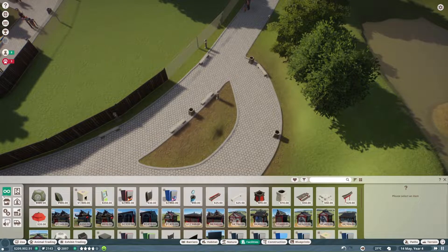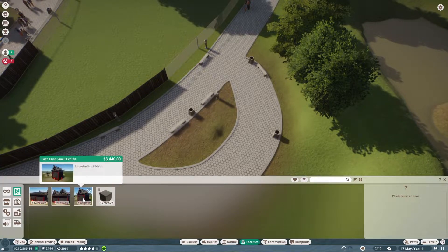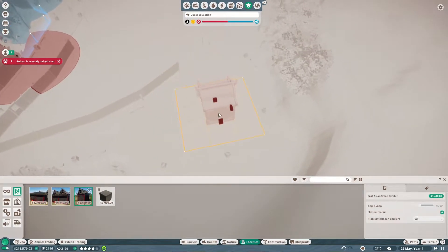Where do I do exhibits? Small animal exhibits. We can go for the East Asian one as well — yes, definitely do that then. How do I — I forget everything. As soon as it comes to doing anything in the game, I've just forgotten everything.